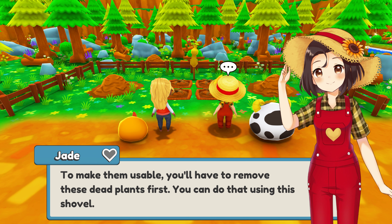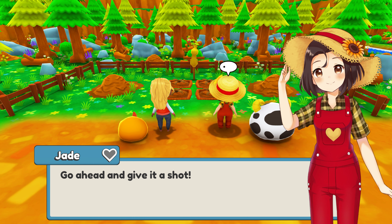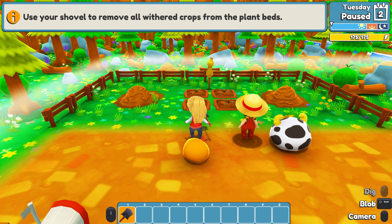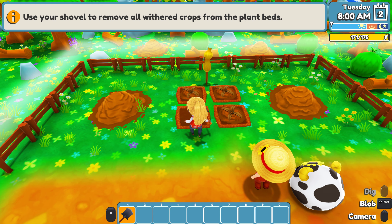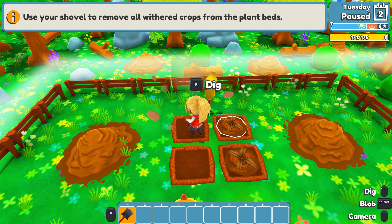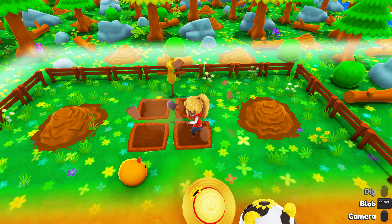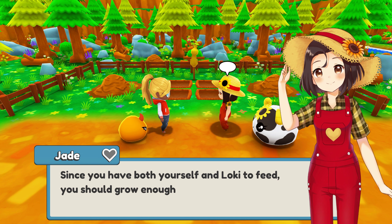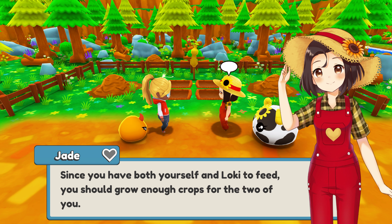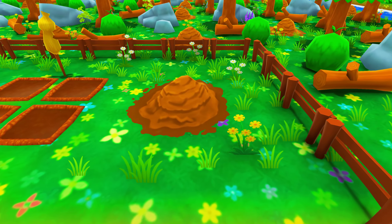To make them usable you'll have to remove these dead plants first. You can do that using the shovel - a warren shovel. Go ahead and give it a shot. Okay, dig. Yay, nice job cleaning out those dead plants. Since you have both yourself and Loki to feed, you should grow enough crops for the two of you. Let's set up more plant beds to make that possible.